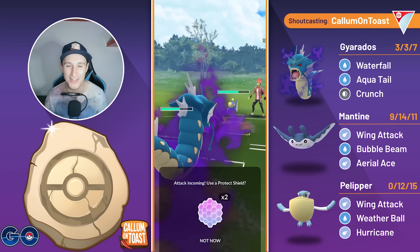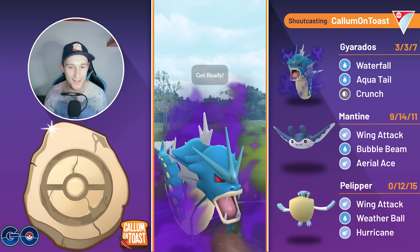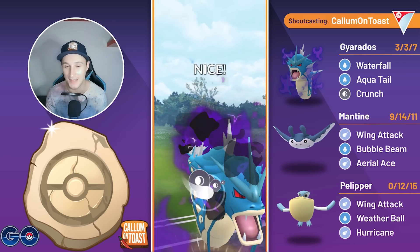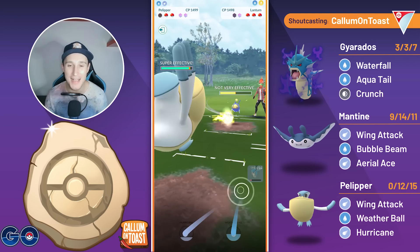We come back in with the Gyarados here, and this is actually just going to be a Surf, so I'm going to let it go through, which kind of seems dumb, because obviously they're just going to fully fast move farm me down. I already know I'm losing this game, but I want to see just sort of how we can play it out. So we swap into Pelipper, and the opponent is actually going to bank a ton of energy before swapping into Lucario.